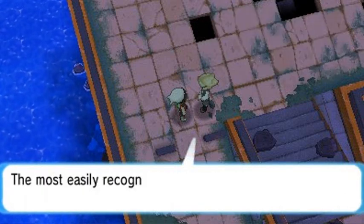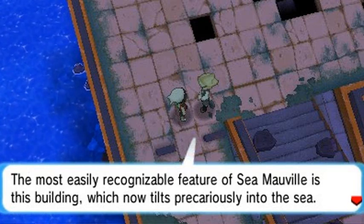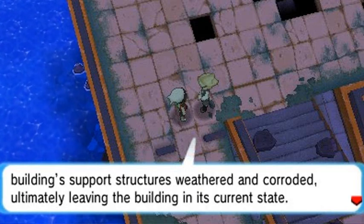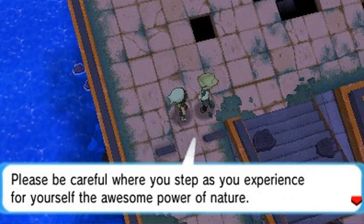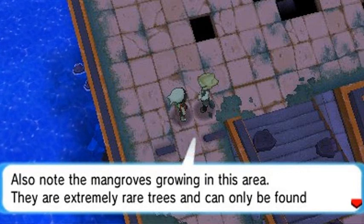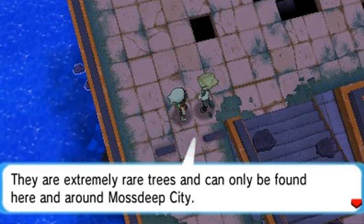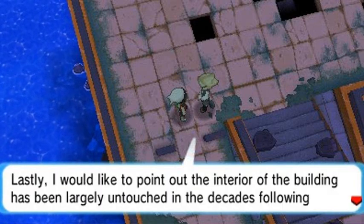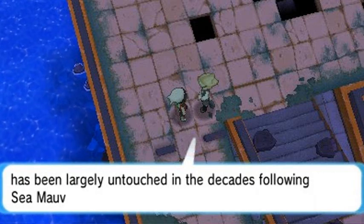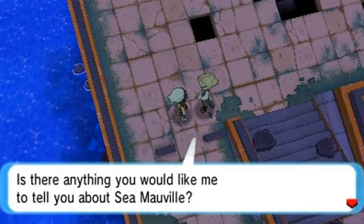'The most easily recognizable feature of Seamawville is this building, which now tilts precariously into the sea. After being exposed to the elements for so long, the building's support structures weathered and corroded, leaving it in its current state. Please be careful where you step. Also note the mangroves grown in this area — they are extremely rare trees found only here and around Mossdeep City. Lastly, the interior of the building has been largely untouched in the decades following Seamawville's closure, a fact that most visitors delight to experience.'